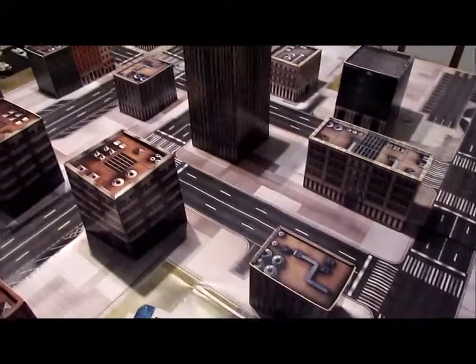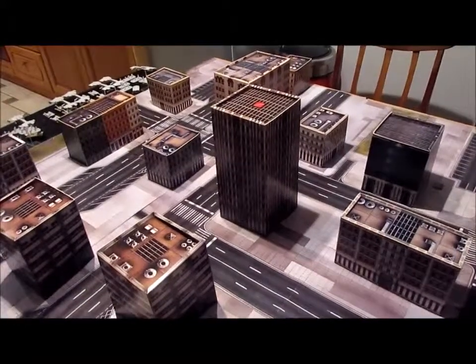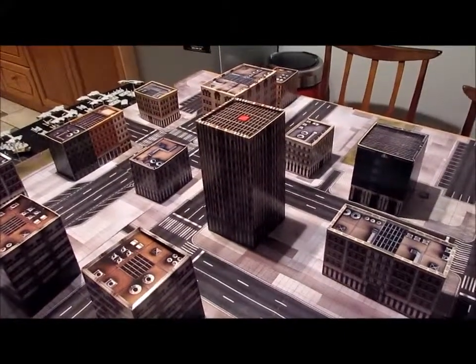The UCM will be defending and the Scourge will be attacking. Considering how we're using small armies, it's just a skirmish, so we only have one building with an objective. We decided it would be quite fun — a lot of people shooting each other, a lot of people dying in that particular area.